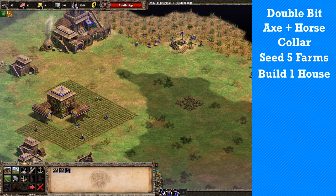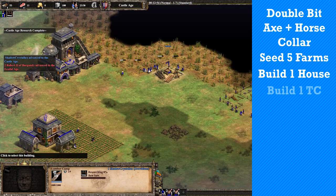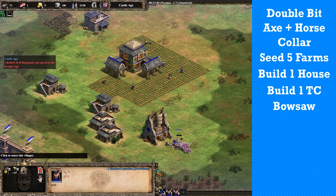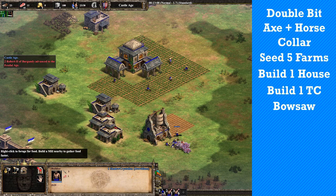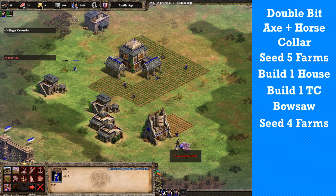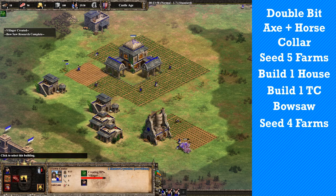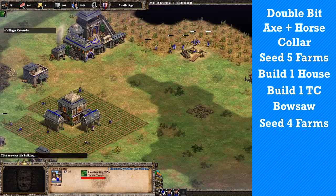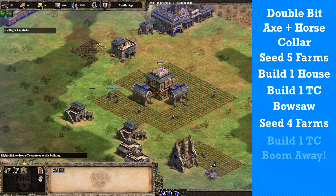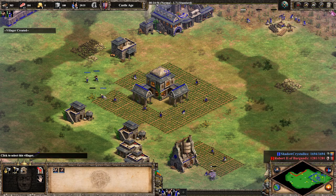If all has gone to plan, you will arrive in the castle age at around 12:45. Send 3 villagers from the woodline to build a TC on wood. Get boar store as soon as you have the food. Villagers from the TC will go on to straggler trees. Make 2 farms with villagers from the TC and 2 with berry villagers until you have 10 farms in total. Then prioritize the 3rd TC, preferably on gold. Don't forget to build a mining camp at some point to get the gold mining upgrade.